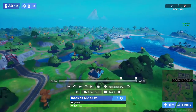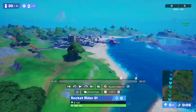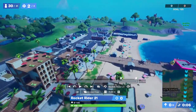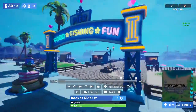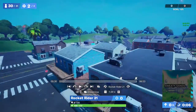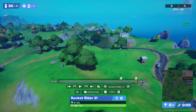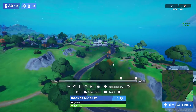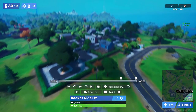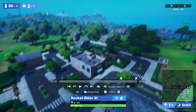The next cake is at Sweaty Sands, right about in the middle — the very middle of the pier, food fishing fun area. Here's the next cake. I also recommend you do this in Team Rumble.